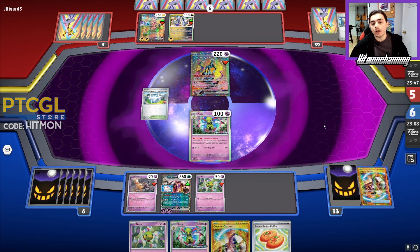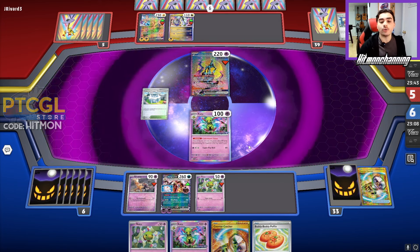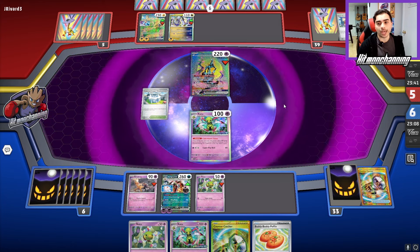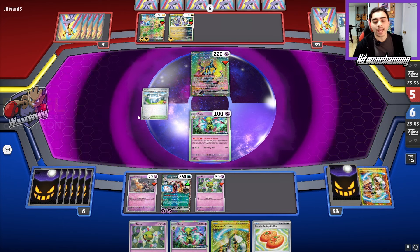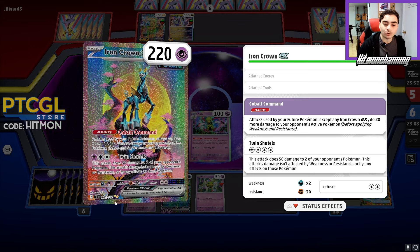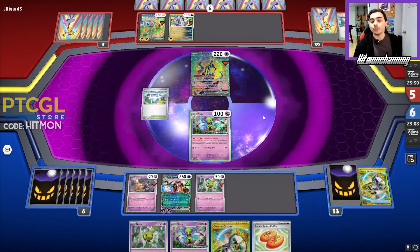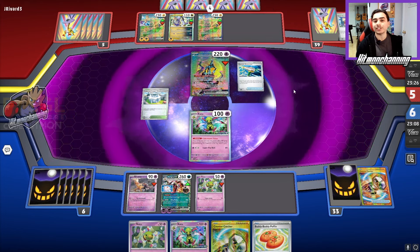They've gotten rid of a Town Store and a Future Booster Energy Capsule. Even though they play four of those, they probably only play one Town Store. So this League Headquarters might stick forever, and that'll make it really tough for them. Coupled with the fact that this Iron Crown is actually weak to Dark, we can do a little bit of damage to their board state here. Here's an Electric Generator — it is Turbo Hands, it looks like.